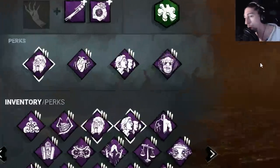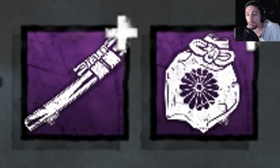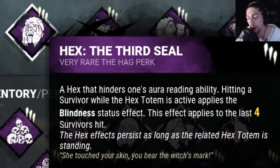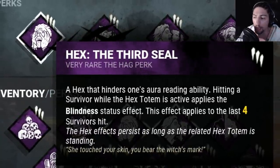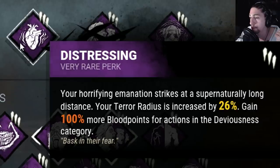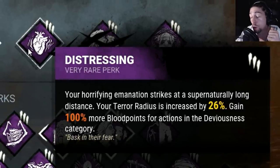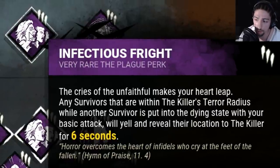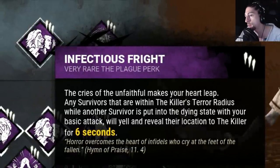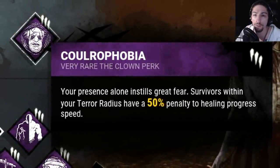We got perks that allow us to slug more efficiently and keep people down. We got Hex: The Third Seal — I can hit all four survivors and when I hit a survivor, they gain the blindness effect until the totem is broken. We got Distressing, which increases my terror radius by 26% and I gain 100% more blood points in deviousness actions. Then we got Infectious Fright — when I down a survivor with my basic attack, any survivor within my terror radius will yell and reveal their location for six seconds. And we got Colorophobia, which has a 50% penalty to healing progress for anyone within my terror radius.